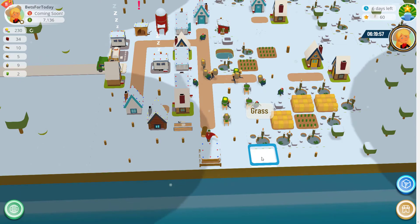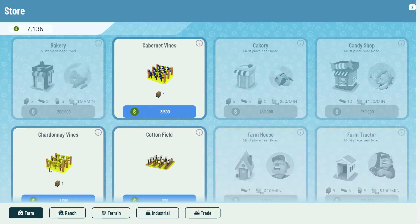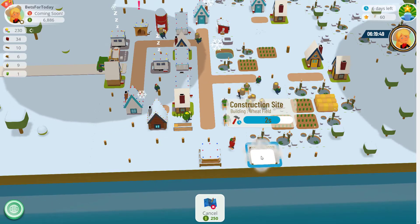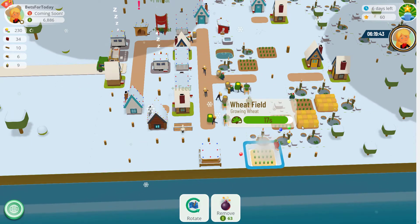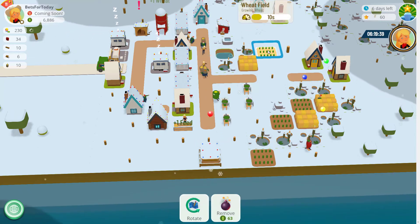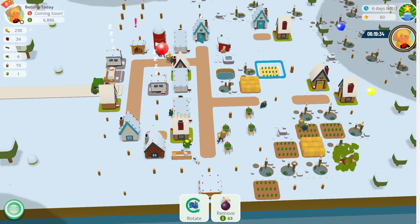Down near the river they definitely won't need watering. Let's get some more wheat on the go there. That's got the green tick, which is what we're always looking for. I'm not going to get rid of this one just yet — I'll let it have another harvest.